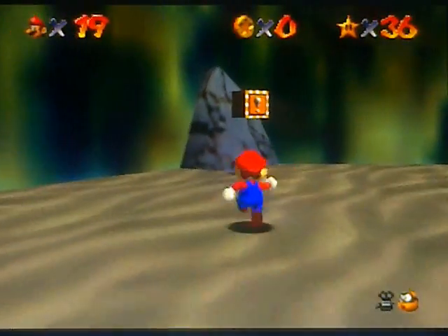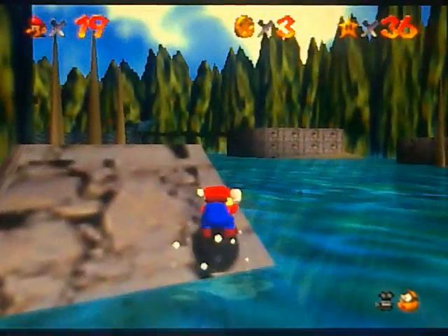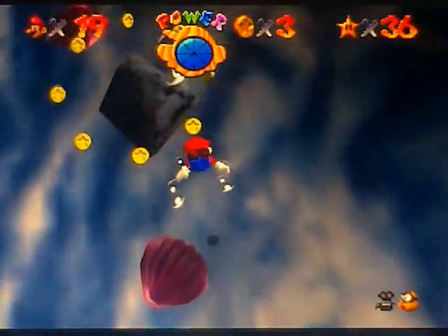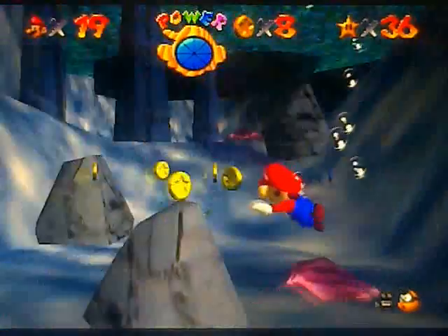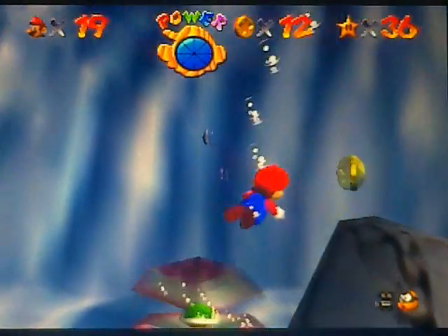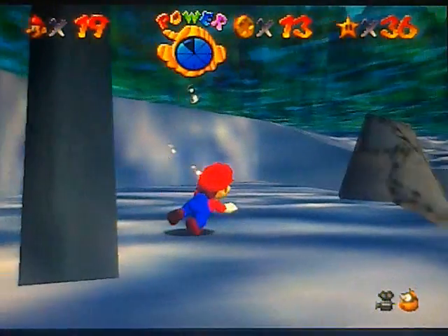And now it's time for the 100 coin star. This is probably one of the harder 100 coin stars in the game, just because there aren't very many coins in this level to begin with. Right over here you can grab three coins from that box. Now in the DS version there's actually a blue coin switch on the shore right here, but it's not here in this version. I kind of think that SM64 DS wasn't all that great of a version of SM64, personally — that's just my opinion. That was a weird camera angle.